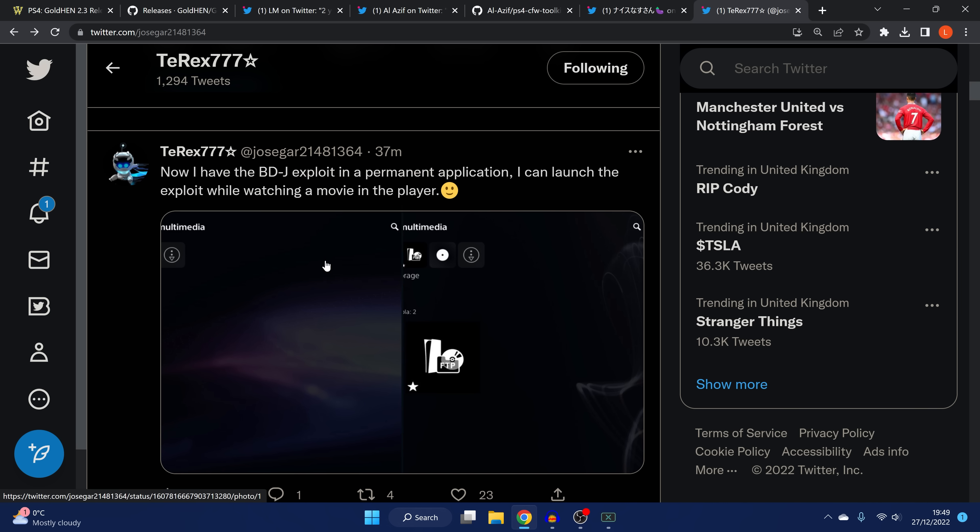A couple of other recent PS5 things: Jose Gonzalez (T-Rex777) has said they've created a BDJ exploit in a permanent application that can launch the exploit while watching a movie in the player, which seems to suggest he's loading BDJ without the Blu-ray disc — perhaps through some kind of emulation. It might be related to that USB method we saw recently where he launched a PS4 game and could eject the disc with a USB drive plugged in and it would keep running.